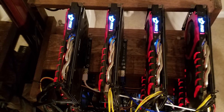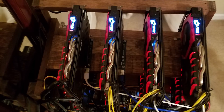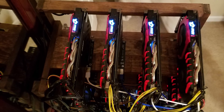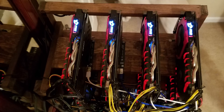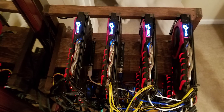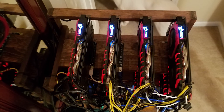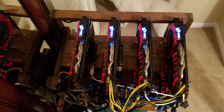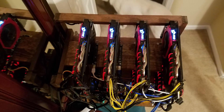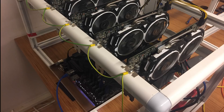Starting things off we have Rig A, named Rig 3 by Nick. He's rocking SimpleMining OS — already winning in my book. He has eight MSI RX 480 8GB cards, the ASUS Prime Z270-P motherboard, an Intel Pentium G4400 processor, and a kit of 8GB G.Skill memory. He's using two M.2 PCIe adapters, risers from eBay, a random eBay power button — not actually needed if you set the BIOS properly — breakout boards from eBay, and a 32GB PNY USB drive. His total hash rate is 230 megahash per second.